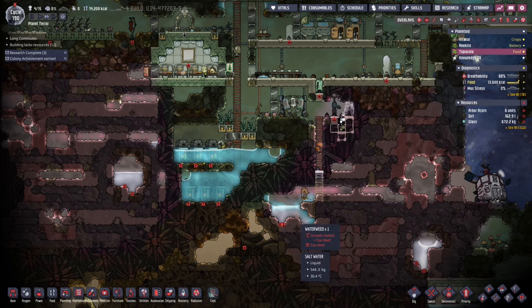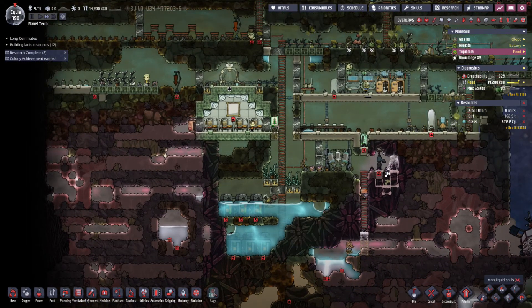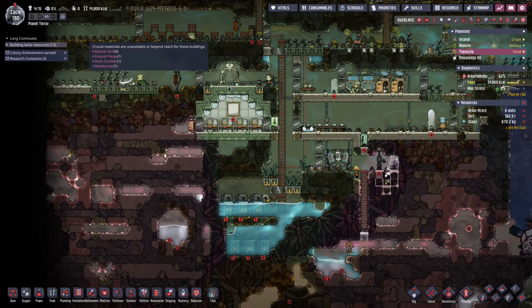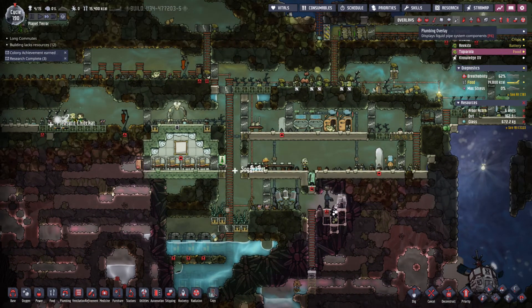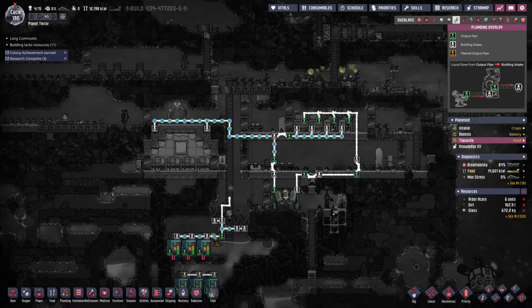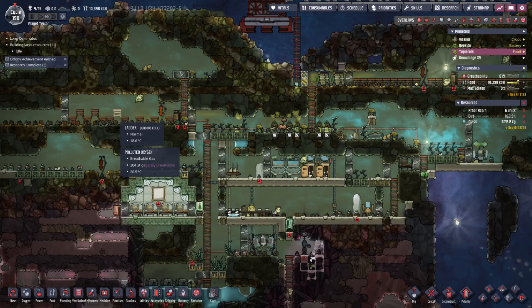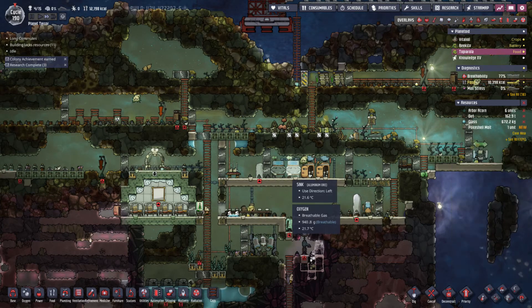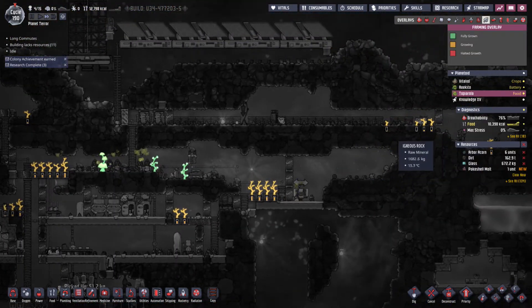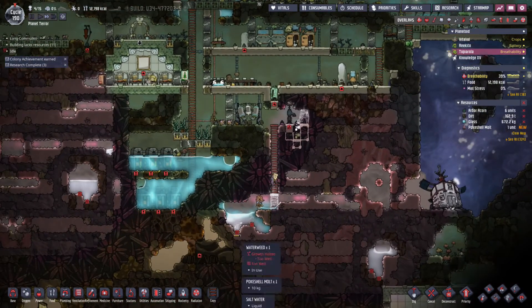Can they get down there? It looks like they can. How's the plumbing going? I've got a little bit in reserve, starting to back up a little bit. But hopefully these two plants will drink up that excess water fast enough. How are we doing for pit planting? We've got a second arbor tree, and the mealwood is coming along. Let's keep this marching. Dig that plant up — I just want to get that even. Then let's get a little bit of salt water out of here.